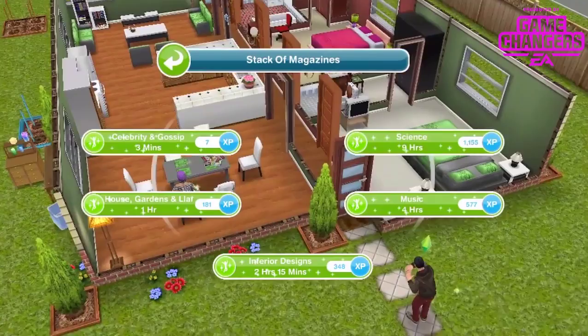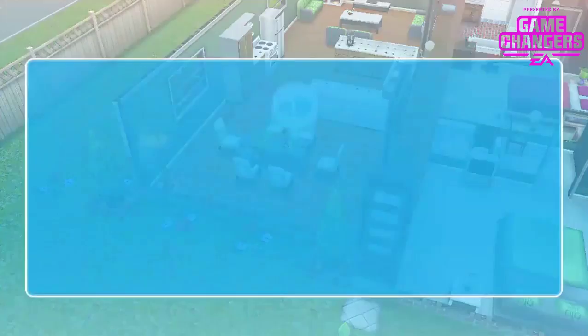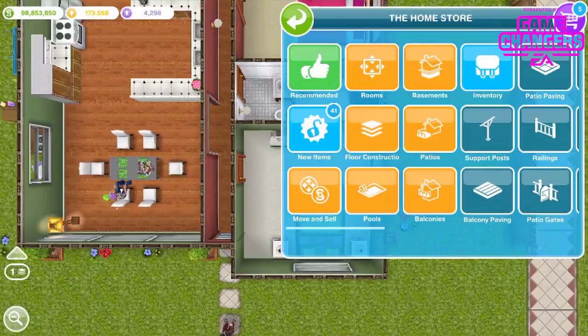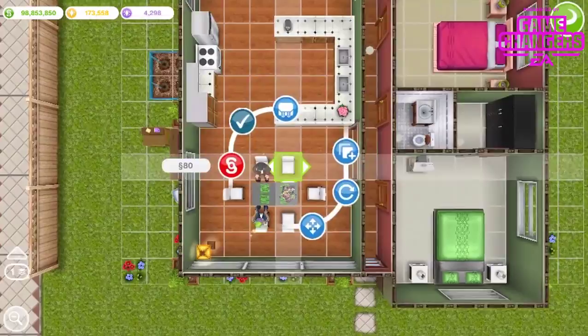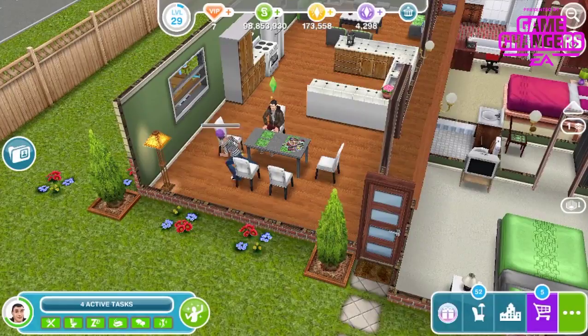My sim can't get to the magazines. Angela can't get there either. I rearranged the magazine placement, turned it round, and sold a chair that was blocking access — just be wary of your chairs. They need actual access to the item. Once sorted, that's done.